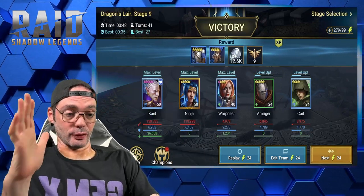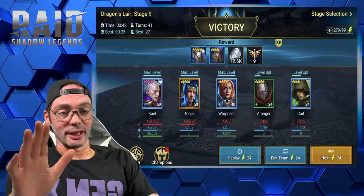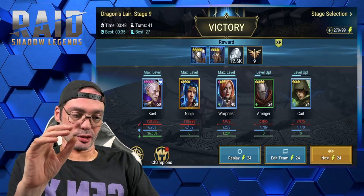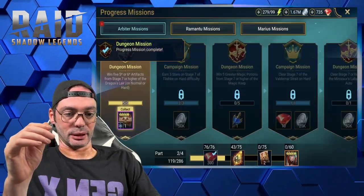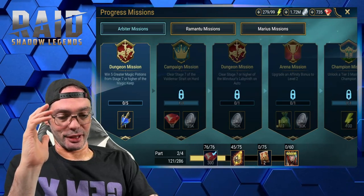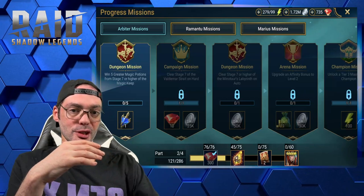Finally done — it took forever and a lot of energy. The only reason I don't complain much is Dragon Slayer is probably the best place to get your equipment and artifacts, especially when you're at a lower level. Turn three, 3-star stage 7 of Valdemar Strait on hard — done. Back to the potion keeps, and that's why it's so important to finish on the first week, because once it's closed those missions don't pop up in order and you can wait three days or more.